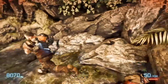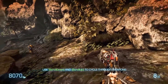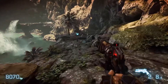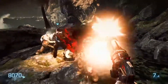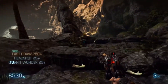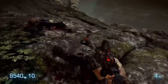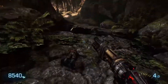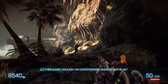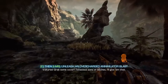I got a blaster. Scroll down and up to switch between three weapons. Does a pretty good job, I think. It's like a pistol shotgun. How much fun is this? How do you do the overcharge? Press C then left mouse button. Grab some cover. Tenacious sons of bitches, I'll give them that.